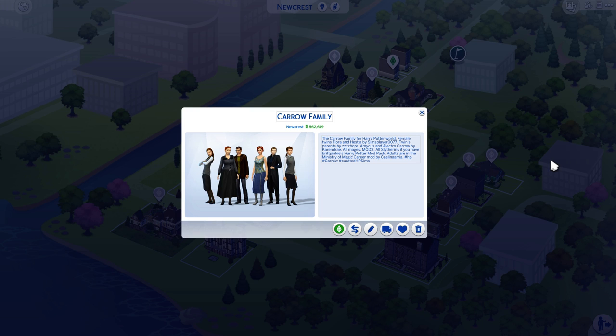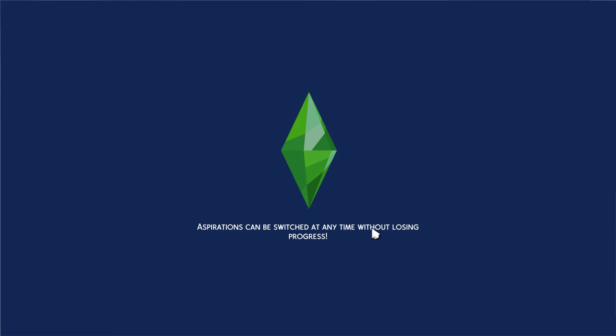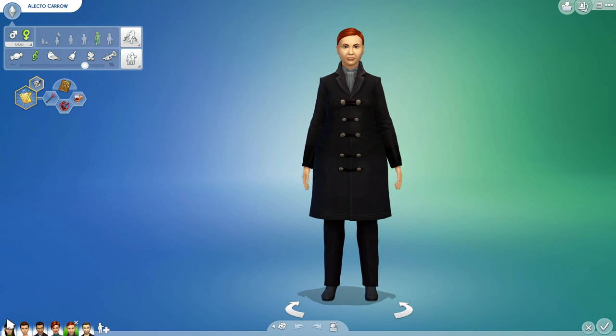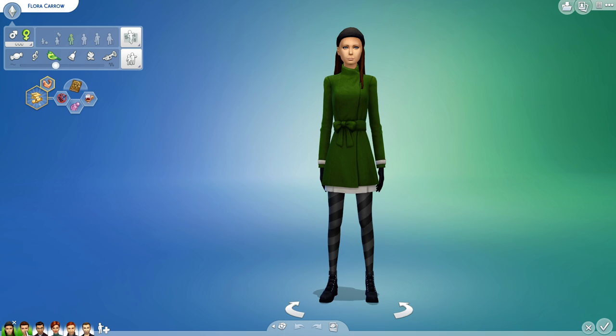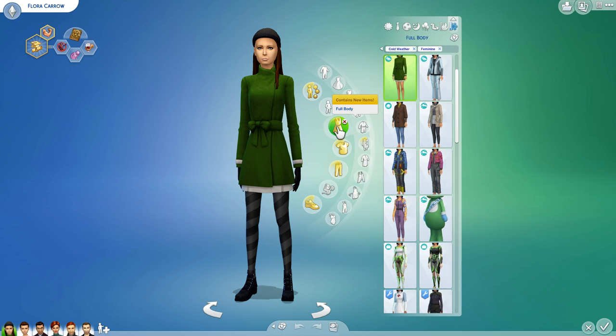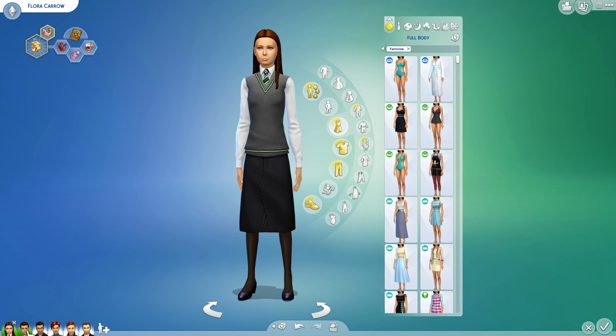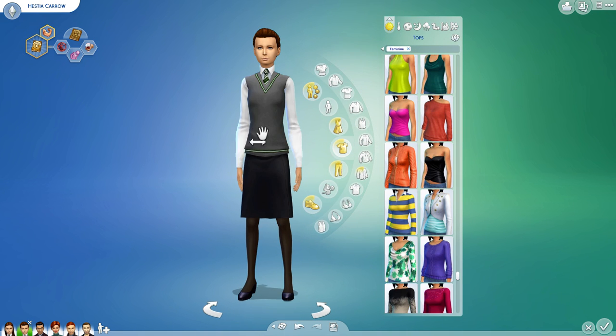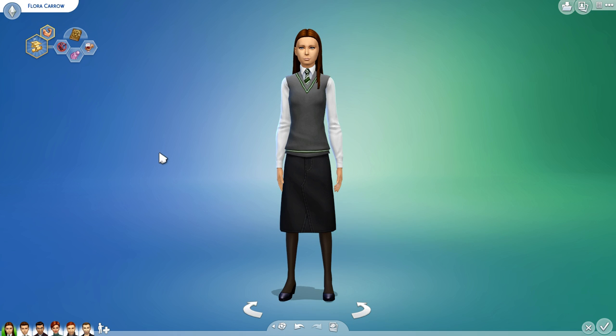This is my Carrow family. They are all Slytherins. I'll show you what they look like. All of these sims are ones that I found on the exchange. We've got twins from Harry Potter. They like to dress alike, but I decided to make one small change to them — a hairstyle — so you can kind of tell who they are. These are the two twins that are in the Slug Club: Slytherins, Flora and Hestia.